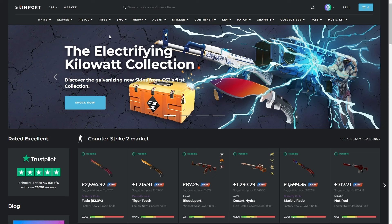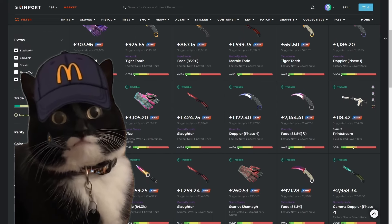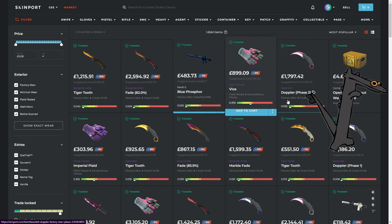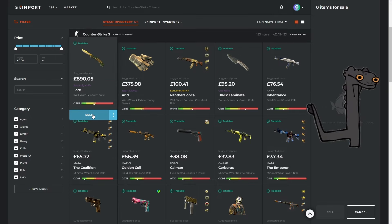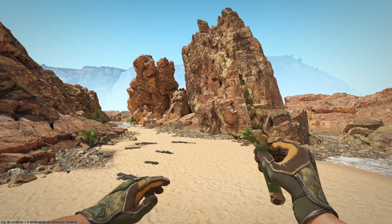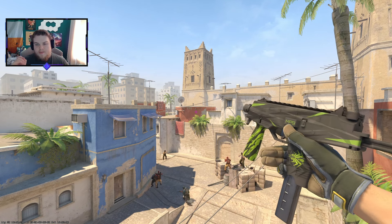If you want the best place to buy and sell your CS2 skins, look no further than today's sponsor Skinport. Skinport offers users a fast, smooth, easy, and secure experience for buying and selling Counter-Strike skins, with items being much cheaper compared to the Steam Community Market. There are no buying fees; selling fees range between two to twelve percent, and there are over one million skins available at any time. It's the perfect place to start building your loadout, and also the reason we can keep running giveaways, so check out Skinport using the links in the description or pinned comment.